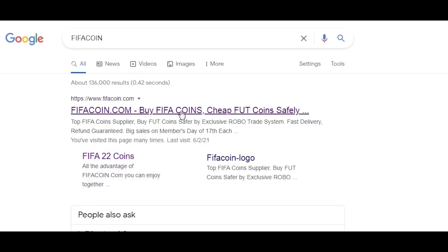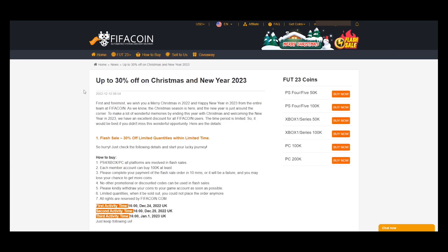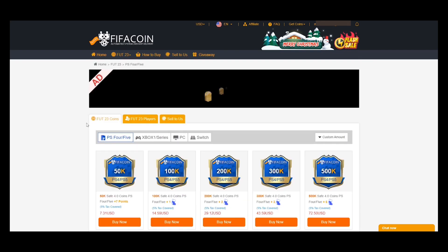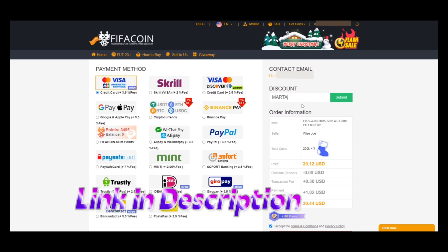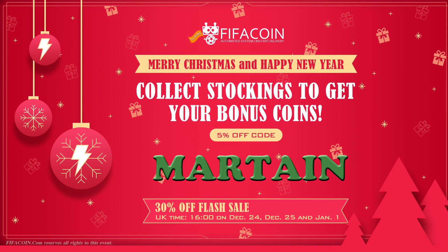If you guys are looking for a cheap and reliable way to gain your FIFA 23 Ultimate Team coins this Christmas, please look no further than FIFACoin.com. They have got flash sales of up to 30% discount this Christmas, so get yourself over to FIFACoin.com and also use my code, Martijn, for an extra 5%.